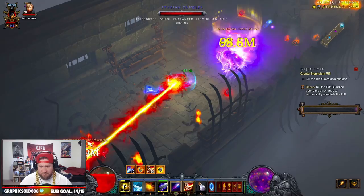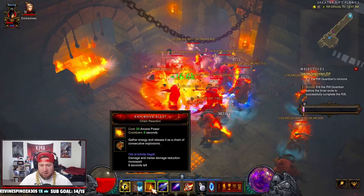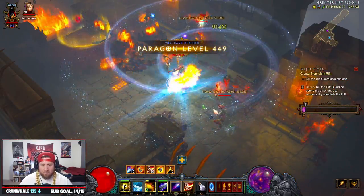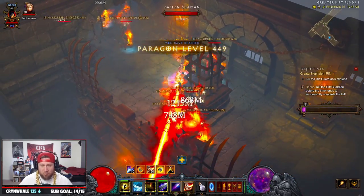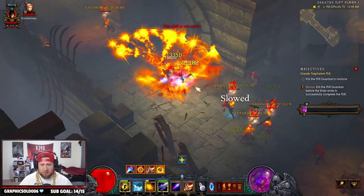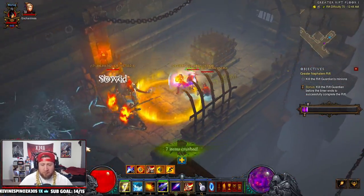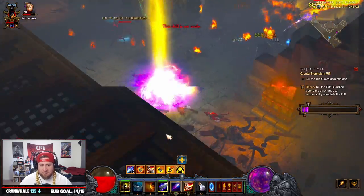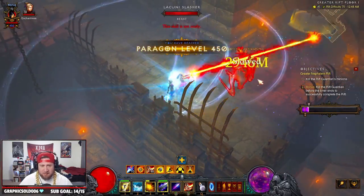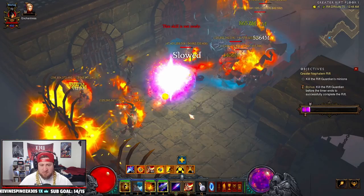After igniting with Disintegrate, you cast Magic Missile. For survivability you want to pop your Frost Nova and then Explosive Blast. You always want to keep your Explosive Blast up - that's probably one of the tougher things about the build because you're kind of just flying around. In higher GRs this is easier because you're fighting so many mobs you're not killing them as fast.